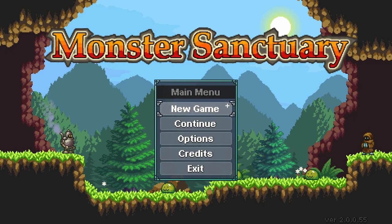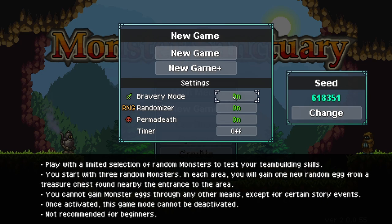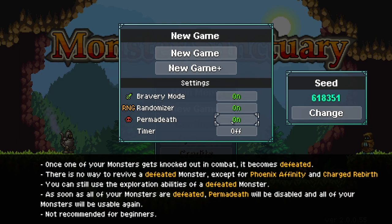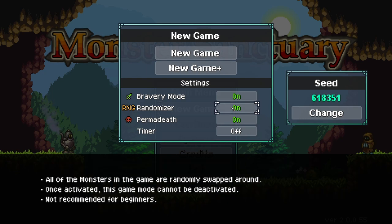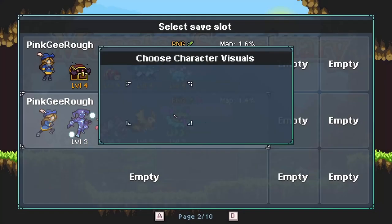Hi everyone, it's SpringGiraffe and I am here with Monster Sanctuary. The new Forgottenware DLC free update is now here, so it's time for me to come back to the game. I 100% the game and got all achievements like two years ago, so I want to do a new game with the bravery randomizer and permadeath. Bravery means you cannot get infinite eggs — only one egg per new area. Permadeath means you cannot use monsters once they become defeated, unless you have a phoenix affinity or charge rebuild revival. Randomizer means all wilds are randomized. So this is like a randomizer nuzlocke run.